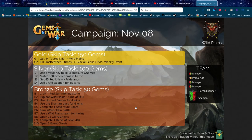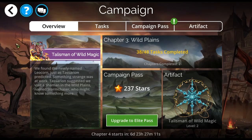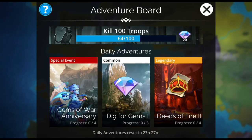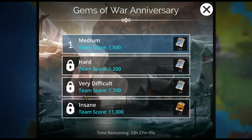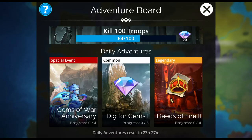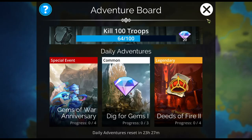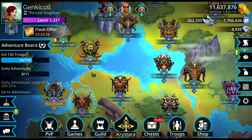I gotta show you the adventure board — it's super cool. It is the Gems of War anniversary and they're giving us deeds and an Imperial deed. Not only that, we've got a second Imperial deed and fire deeds. Two Imperial deeds on the adventure board today — that is super cool.